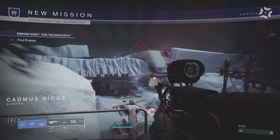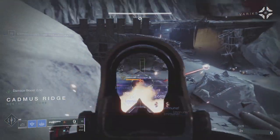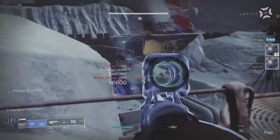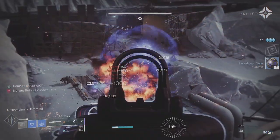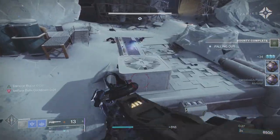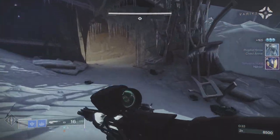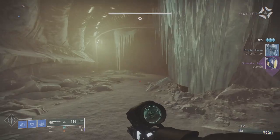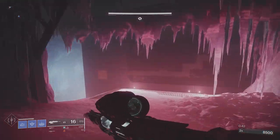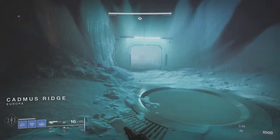As soon as you come into this you're going to be faced with a barrier champion straight away. What I do is get a Stasis grenade right on top — it's the Duskfield Grenade, the one that encases them. It stops the barrier champions from regenerating their shield. As you can see, when I killed the barrier champion I created a Warmind Cell, and exploding that Warmind Cell killed everything else because of the Wrath of Rasputin — the additional explosive damage from Rage of the Warmind.